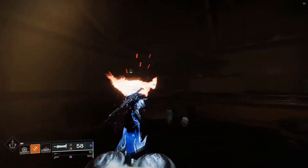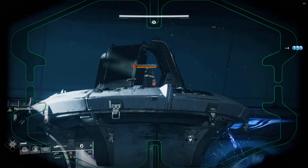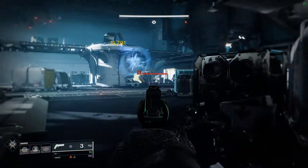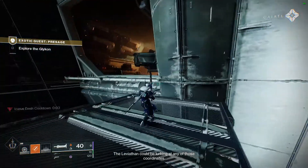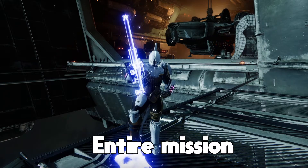To get onto the ledge leading to the next room, I used Icarus Dash — big surprise. There really isn't much to say about the next room; I just picked off enemies with my weapons and meleeed Ravagers if they got too close. After clearing this room, I made my way over to the platforms reaching the hangar. This was my favourite room to solve in the entire mission.